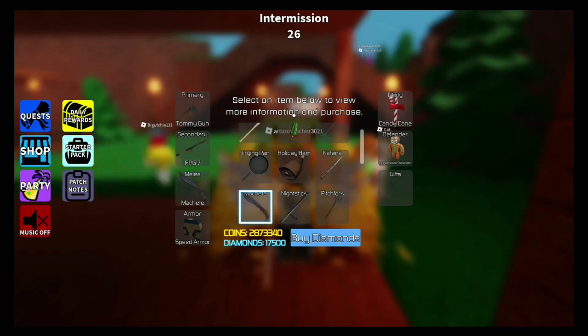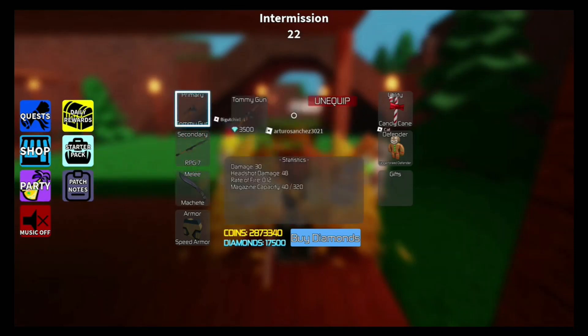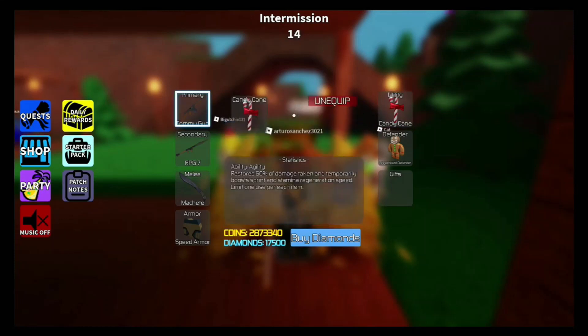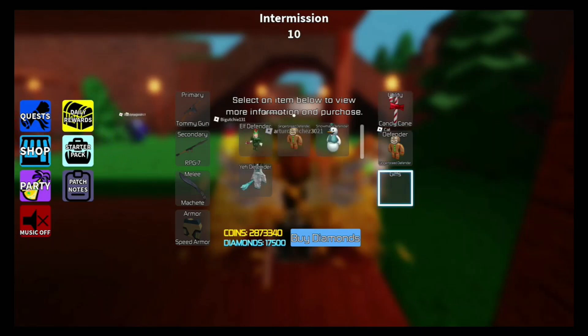Tommy Gun, RPG, Machete, Speed Armor, Candy Kid, and Gingerbread Defender. Having this loadout makes you so unbelievably overpoweredly strong that people will just be leaving the game left and right, because it will be impossible to take you down most of the time.